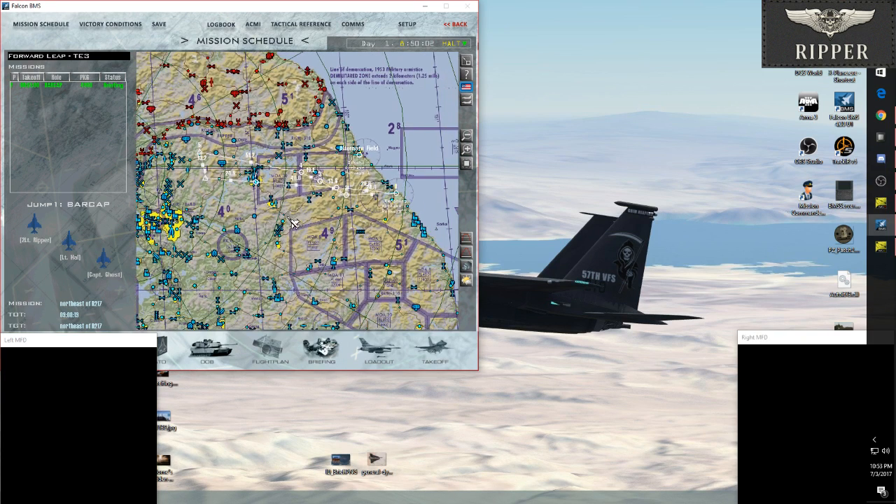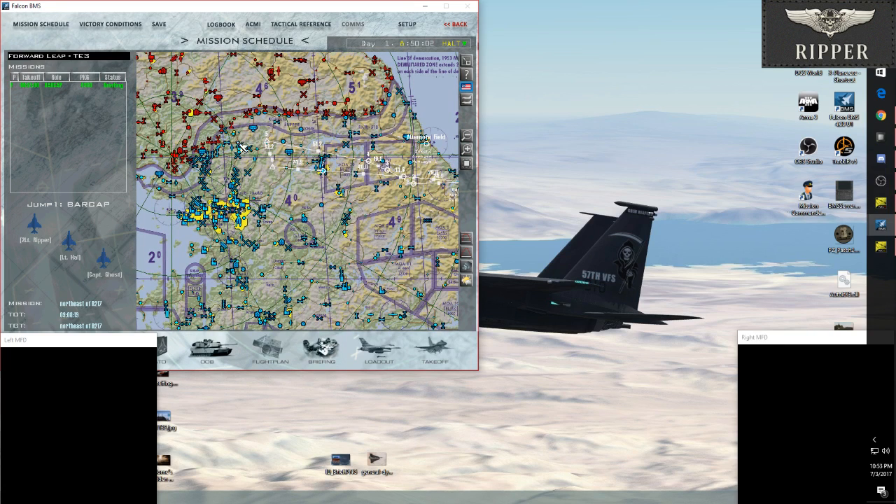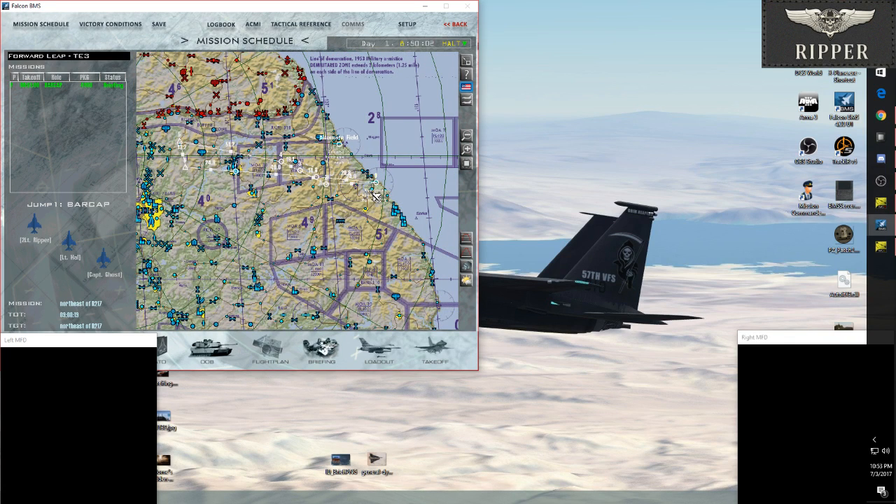Okay, so this flight takes off from the same air base, heading out to the west. There is a MiG-21 inbound. They will be in the air as soon as we load in, so we're going to kind of just scramble to take off. I've got to remember the RWR too.